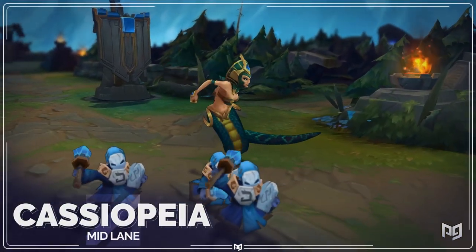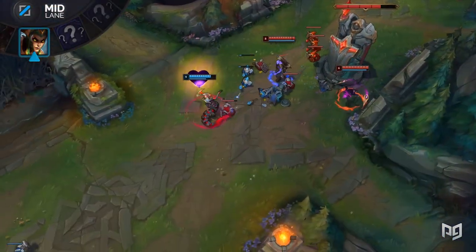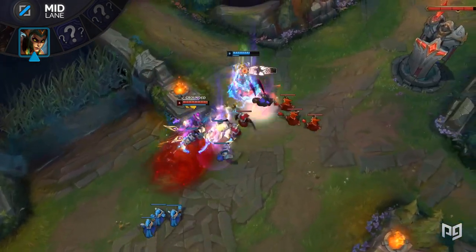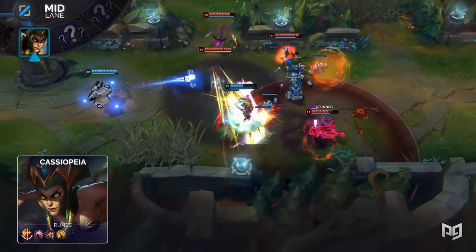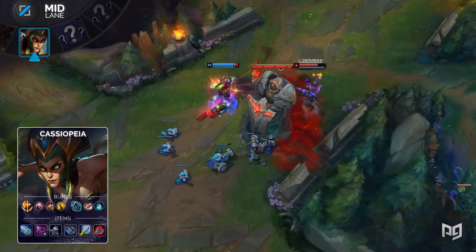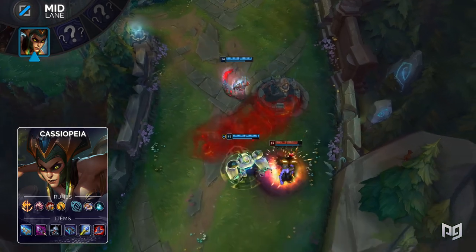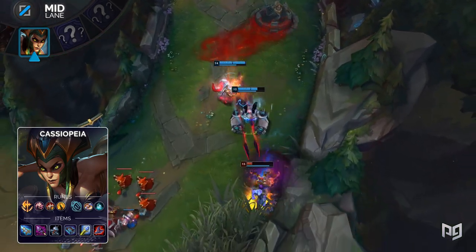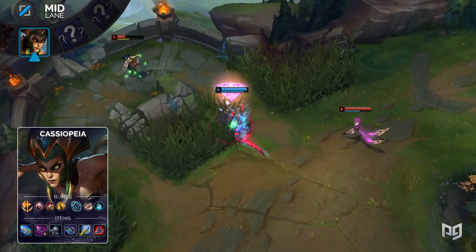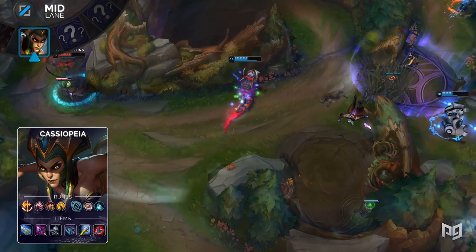Hextech GLP is the new Luden's basically, and even Cassiopeia is building it. Is it even better than Seraph's for her? That's always subjective, but some players definitely think so. As a rather immobile mage, Hextech GLP helps Cassiopeia chase down foes and also run away from them — that slow goes both ways. Landing Q can be tricky, but slowing foes once can help you land that first Q for a burst of movement speed to chase down your enemies. Building a Hextech GLP also means you won't have to stack up a Seraph's Embrace — you finish a GLP and hit your power spike immediately, then build into either a Lost Chapter or a Hextech Revolver. While you do trade that juicy shield, you get much more immediate gratification with this build.